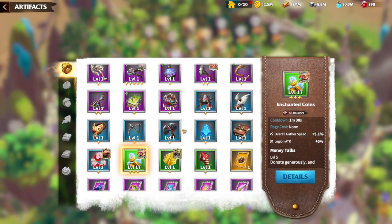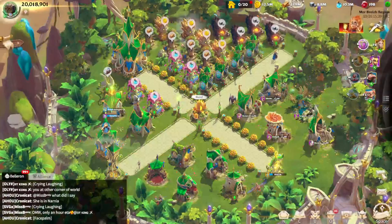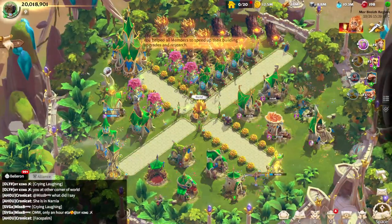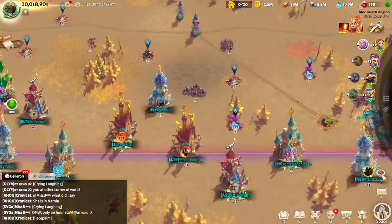For a fourth artifact slot, I chose Illusory Gems simply for the added load capacity for my gatherers.